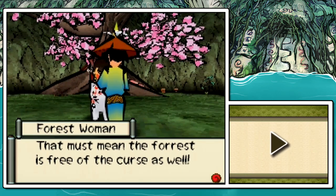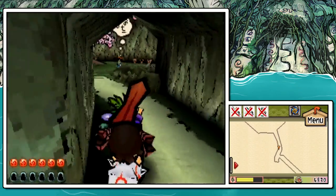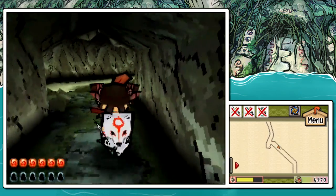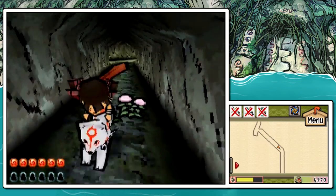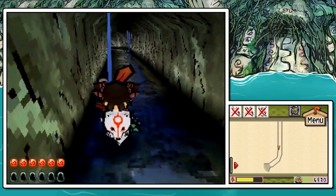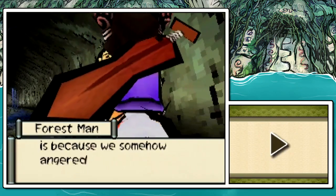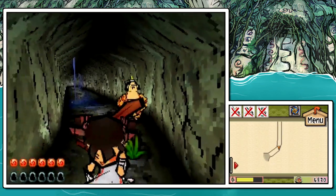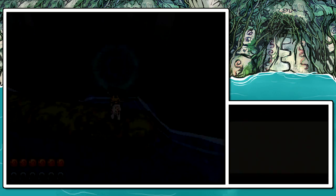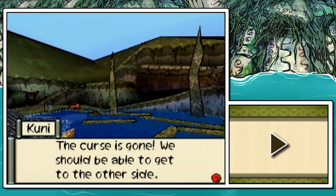So now we can go ahead and take off. Not really take off out of Agata Forest, but we can see Agata Forest. Well, it doesn't seem unflooded, but we can see it. Flooded, just not cursed. Then again, some people would consider floods a curse. The curse zone is gone, we should be able to get to the other side.